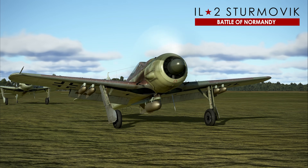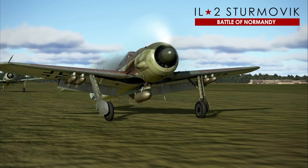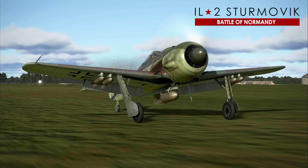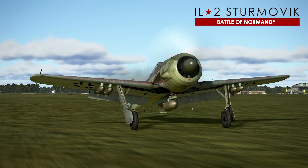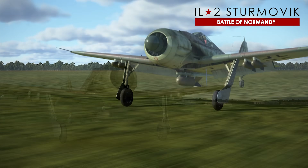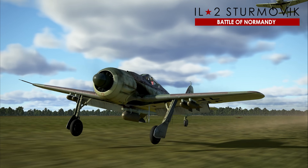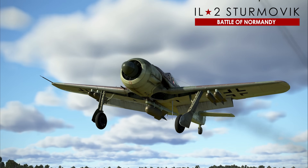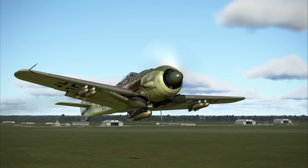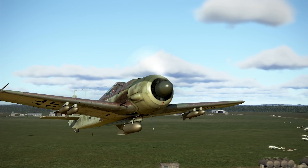Welcome back. Today we're looking at the Focke-Wulf 190, the A8 variant. The FW 190 was a major part of the backbone of the German Air Force during the Second World War, second only to the Bf 109. It had greater firepower than the Bf 109, and at low to medium altitudes had superior maneuverability — at least according to German pilots who flew both. It was widely accepted as one of the best fighters of World War II. Let's jump into this deadly bird in IL-2 Sturmovik with the Pimax 8KX VR headset.